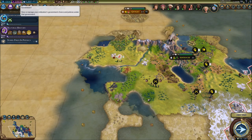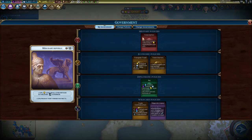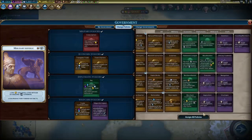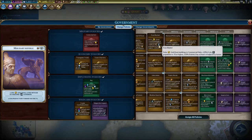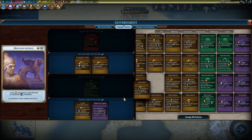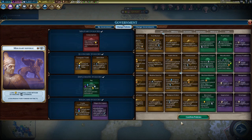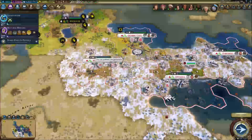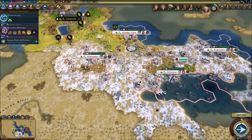In one turn, we're gonna have gunpowder. We're going to have to wait. Extra gold from building commercial hubs. Plus one amenities - that could be really good. Let's actually do this one - that's gonna help us out for all of our cities.